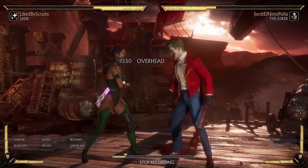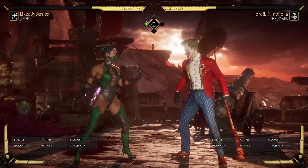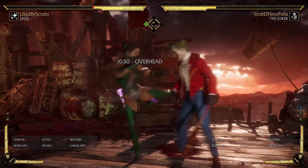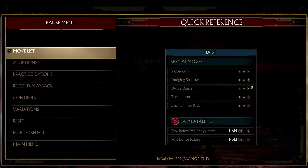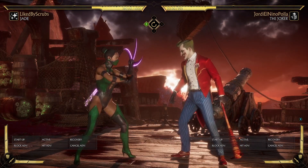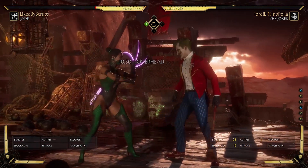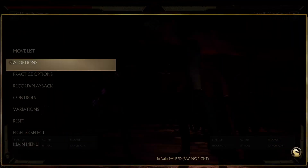So for example, Joker is minus 12 here. I'm gonna do back 3 which is 11 frames, so since I'm one frame faster than he can block, I get a punish. What happens if we're at zero — meaning what happens if my startup is 12 frames and his block advantage is minus 12? Usually during your normal, even if you buffer it, nothing happens.